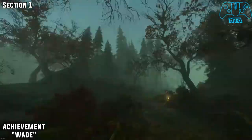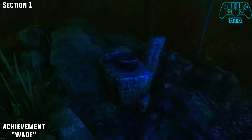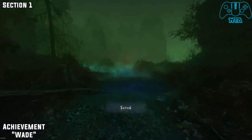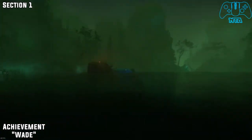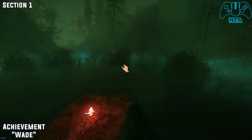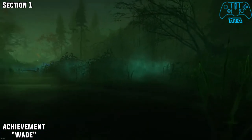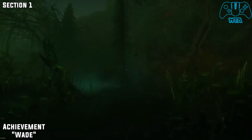So the achievement called Wade — where we found map number one, and after doing the rabbit section, make sure you do this in this specific order. No big deal if you don't, because you can just re-select the level again. So for the Wade, once we go inside the lake and grab the bone, we see piranhas in the water. If you go to the far right hand side and stay in the shallow section of the water and go around, this Wade achievement should pop up if you don't get attacked. If you get attacked, you have to redo the section over.